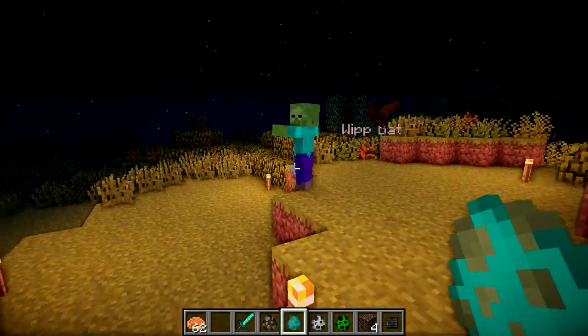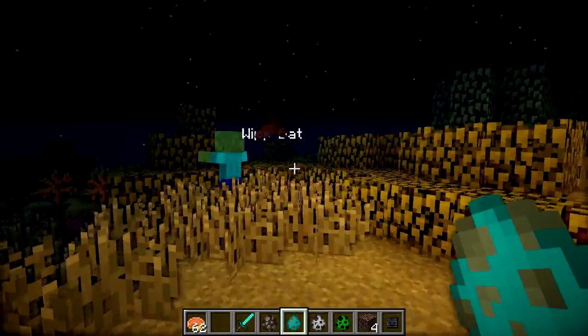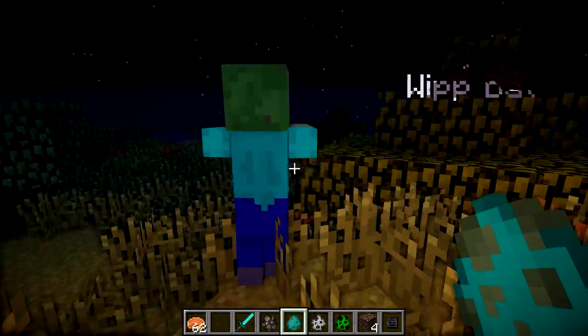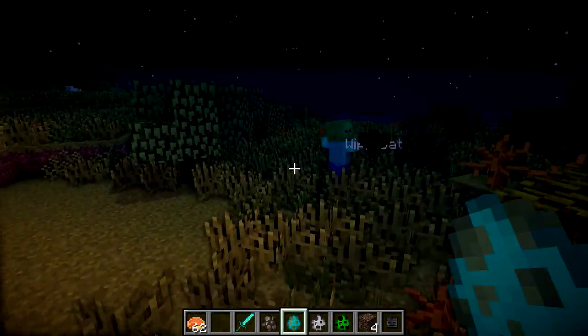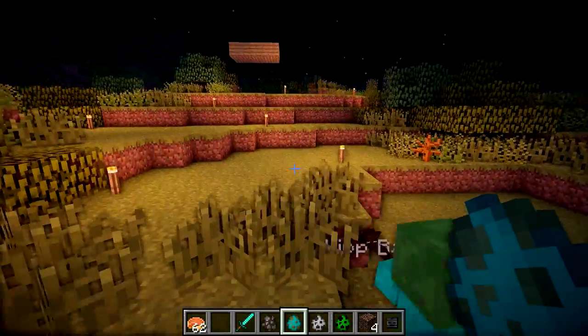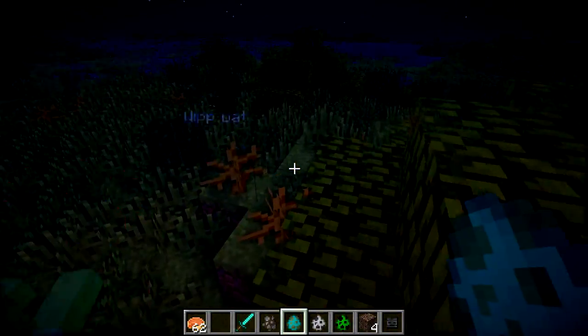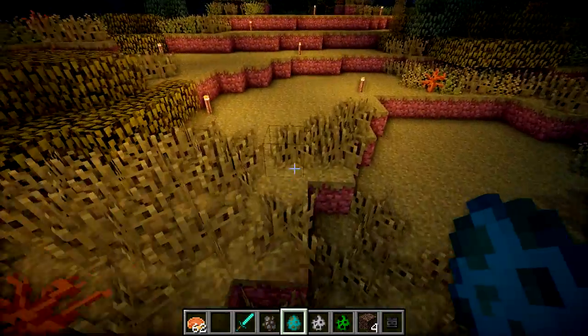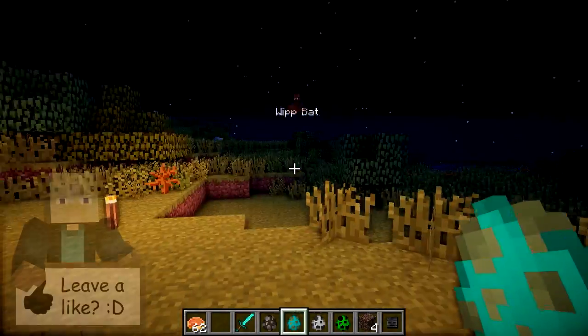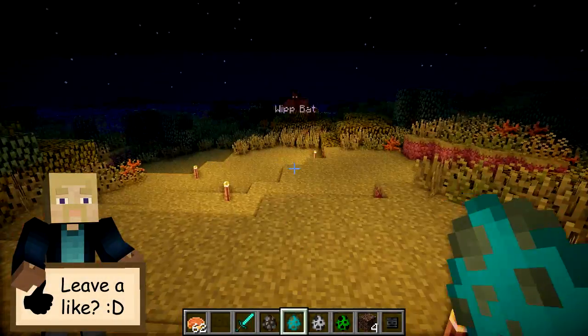Every time the bat hits him for a certain amount of damage, the bat gains that amount of experience. So if the bat hits him for two damage, then the bat will gain two experience — that's how the leveling system works. The bat doesn't actually have to kill the animal; it just has to do damage to gain experience. So you don't have to worry about you taking the final blow and therefore your bat not getting any experience, because it always gets experience for every bit of damage it does.